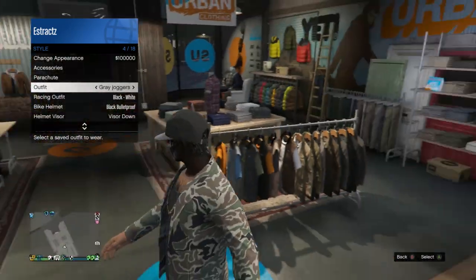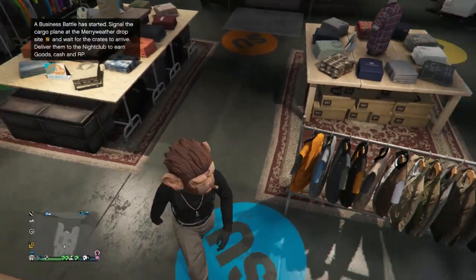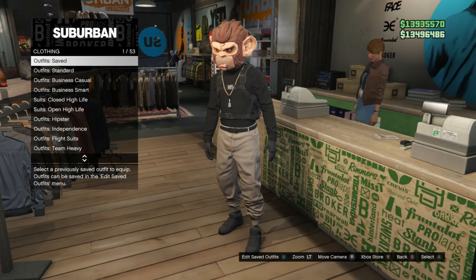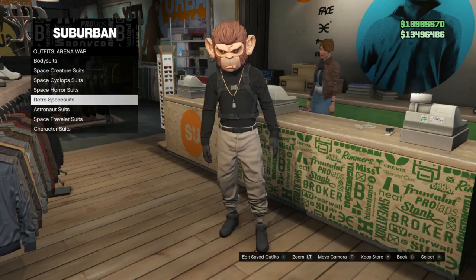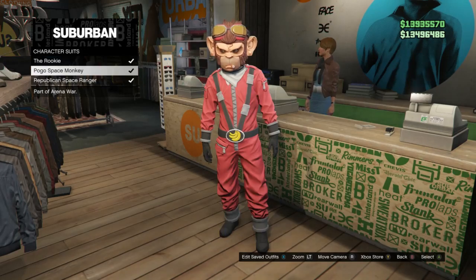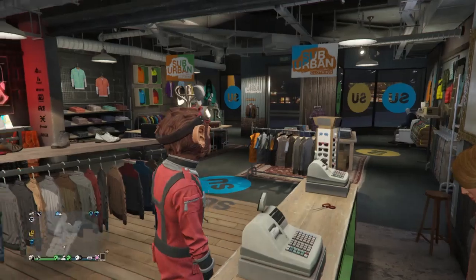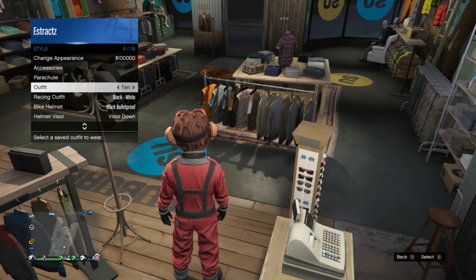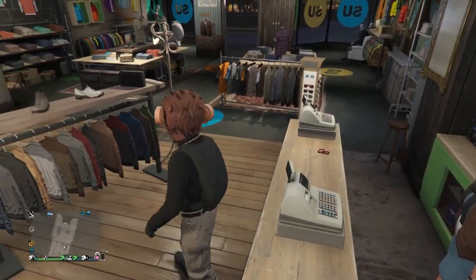If you want to add a helmet or mask glitch with the monkey mask, save the outfit with the tan joggers first. Then go to your arena war and scroll down to character suits — equip the Pogo Skip Space Monkey. After that, do the telescope glitch: go to the telescope, equip the tan joggers outfit, walk away from the telescope, and it should look like this — the space monkey combined with the tan joggers. Save the outfit.